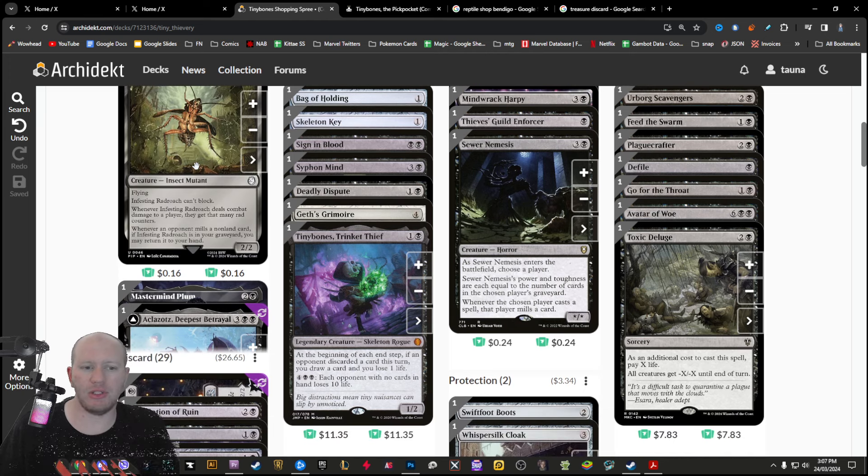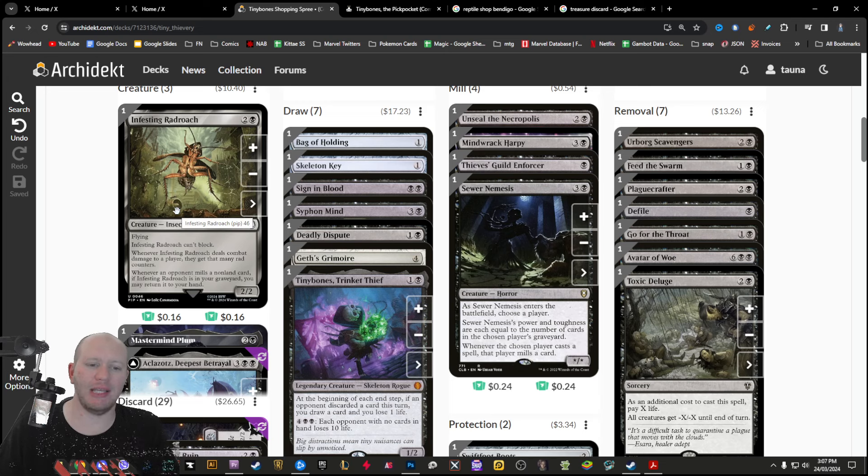First we've got the Infesting Rad Roach, which is a new one. It deals combat damage and then they get Rad counters, which makes people mill things. Whenever an opponent mills a non-land card and Rad Roach is in your graveyard, you may return it to your hand. So we can discard him and bring him back when someone mills something.